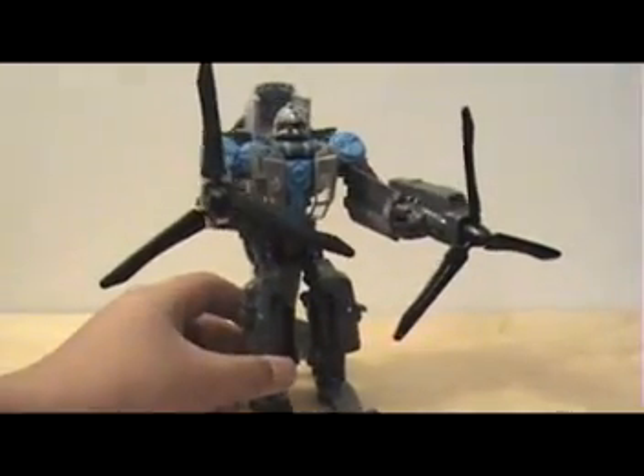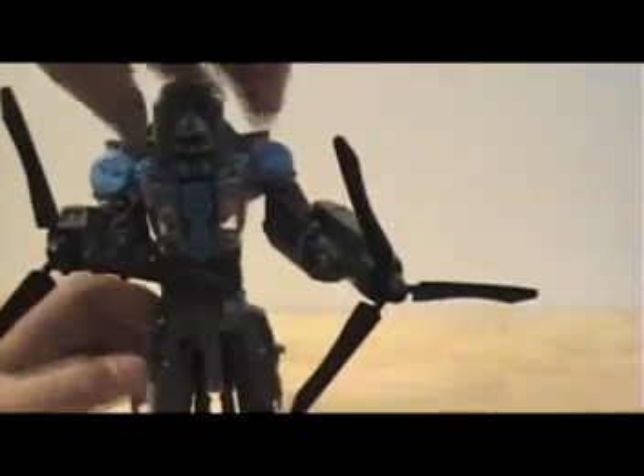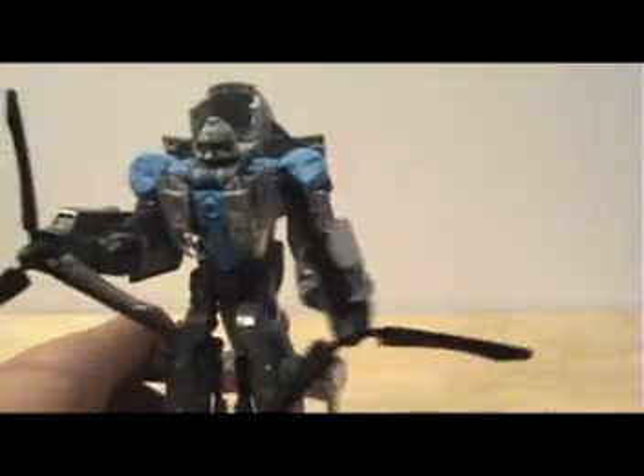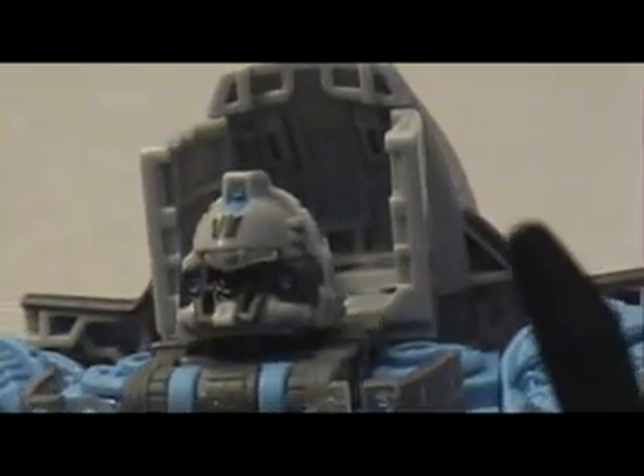His gimmick with the propeller still works in this mode. All you have to do is go to the back and push this down, and you'll get this propeller to spin. That's pretty much it for this mode. He has a pretty well detailed face. I'm kind of surprised because his face kind of reminds me of an Autobot — it kind of looks like he's smiling. Another detail I like is that he has a Decepticon logo on his forehead, which is pretty cool. That's pretty much it for this mode.